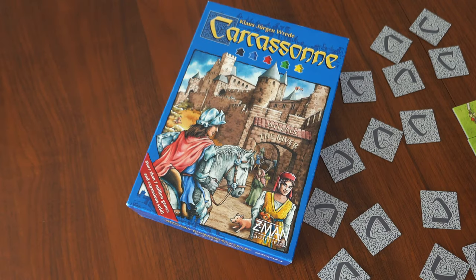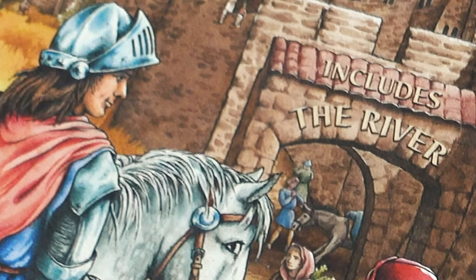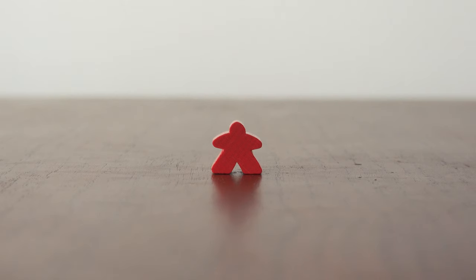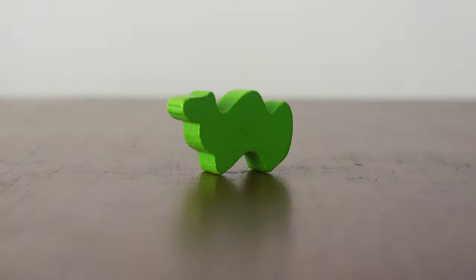Carcassonne. Opening this beginner guide with quite possibly the most generic looking box around. But with four million sales and counting, it's what's on the inside that counts. The first rule of Board Game Club — get used to seeing these things, because you'll be seeing them a lot. In this game alone,